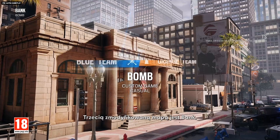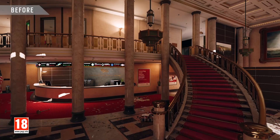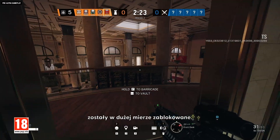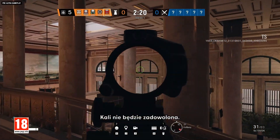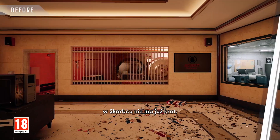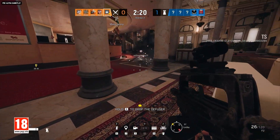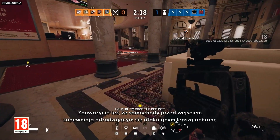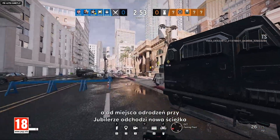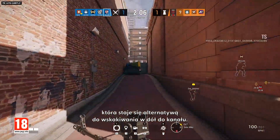The third and final updated map is Bank, which has been spruced up with more cover points on the top floor. Additionally, the windows that looked into the top floor from the parking garage have been largely blocked off. Elevators have been expanded to give a little more room to maneuver, there are no more bars in the vault, and there's a new hatch location to consider in the lobby. Out front, the cars offer a bit more cover to the attacker spawns, and there's a new alleyway from the jewelry spawn to the back alley terrace area that gives you another option besides jumping down a manhole.